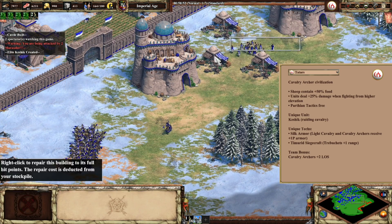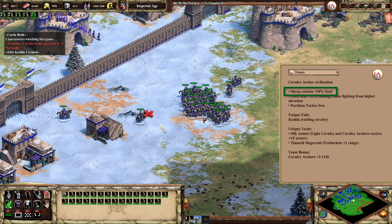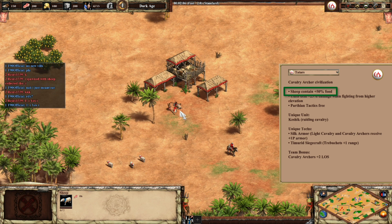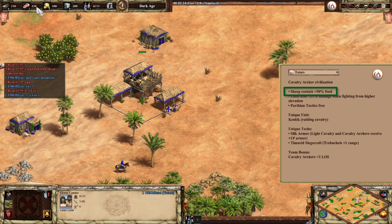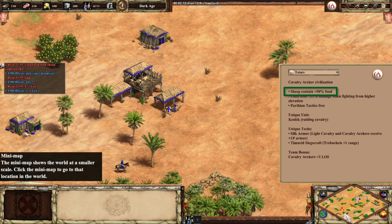The Civ will have a very strong opening to the game because for the Tatars, sheep contain 50% more food. All sheep will show 100 food, which is the norm, but for Tatars they end up getting 150 food from each sheep. I had an enemy steal some of my sheep as a test. It doesn't matter where the sheep spawns — as long as you are Tatars and you are eating sheep, you are getting 50% more. This bonus also applies to the pigs, goats, and any sheep replacement on some of the different maps.